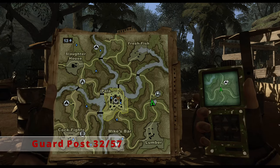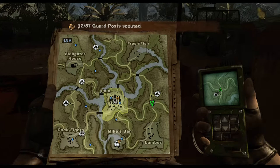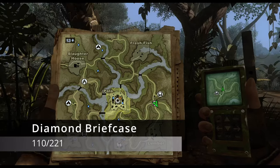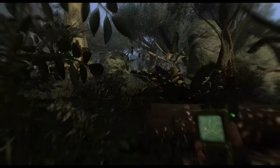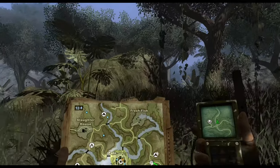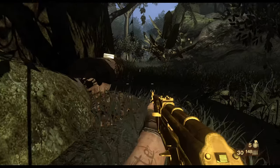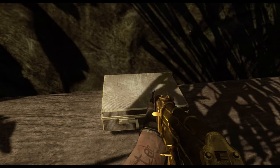Head north from the buddy location to the next guard post at the four-way intersection just north of the Lumber area. Scout that out, but more importantly this area has more collectibles. From the guard post, look southeast — between the east road and the south road — and walk toward a rock next to a tree. On the side of that rock is a chopped-down log with our next diamond briefcase.